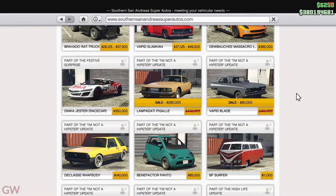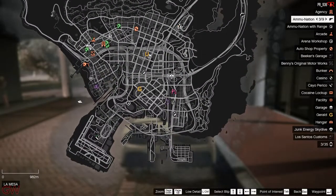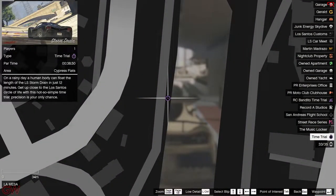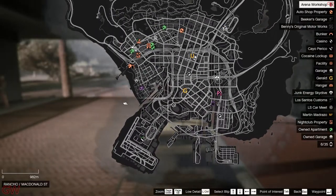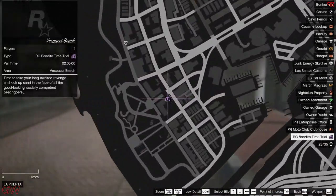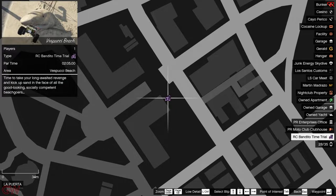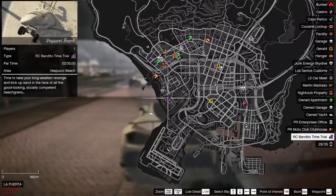Quite a few vehicles on discount this week. Moving on to the time trials: the normal time trial is at the Storm Drain with a par time of 38.5 seconds — it's pretty easy as it's a completely straight line. For the RC time trials it's at the West Pusha Beach with a par time of 2 minutes 5 seconds. This one is actually tricky, so good luck to anyone trying it.